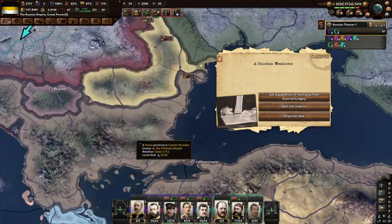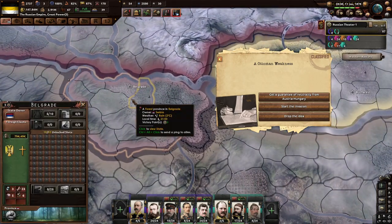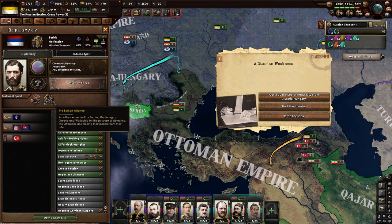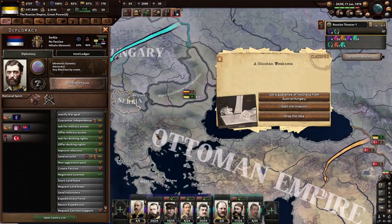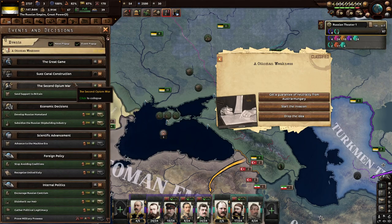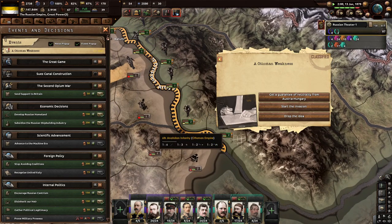The Ottoman Empire went to war with Bulgaria and took them out very quickly, then went to war with Serbia. Eventually I got a little event that forced the Serbs and Ottomans to go to peace, so Serbia exists but Bulgaria does not. We have the Balkan Alliance — legacy of the Serbian uprisings, 50% attack bonus against a country — that's pretty darn strong. But I guess the Balkan Alliance is dead. We do have an Ottoman weakness — get a guarantee of neutrality from Austria-Hungary, then start the invasion.